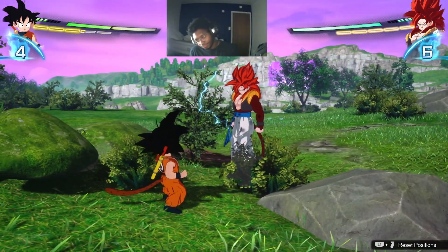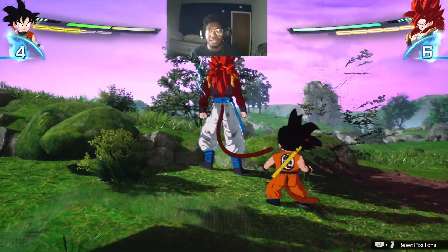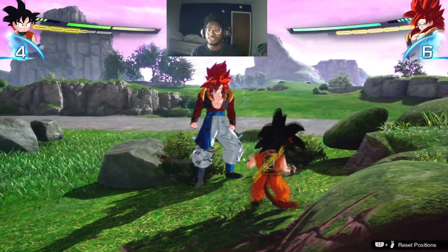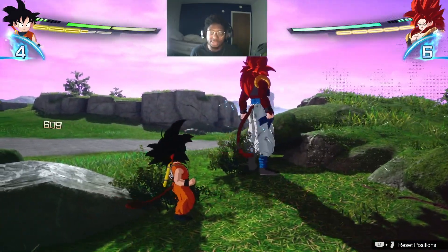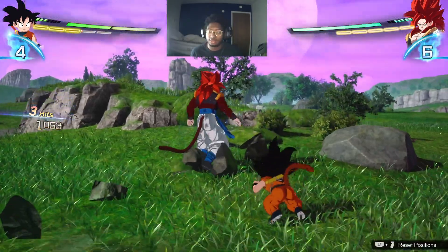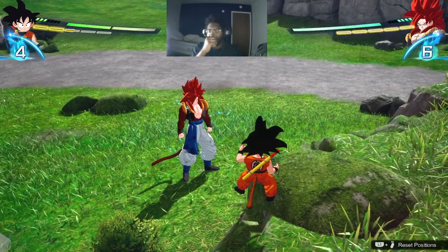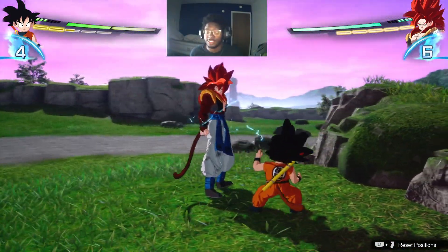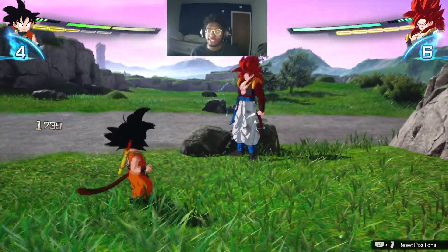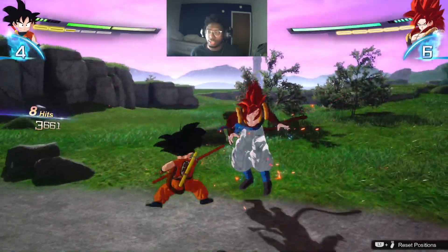But when you're in this range, whenever you dash and hit triangle right after, you do a heavy smash. This can be really useful because of that stun — especially if you hit someone from the back. Also, when you do the vanish, you can't do the heavy smash; it only works on a sidestep.